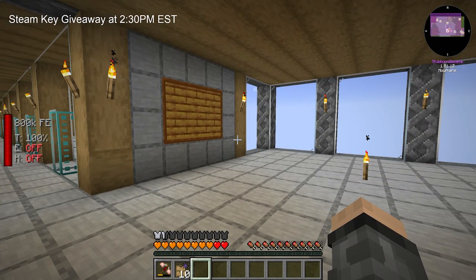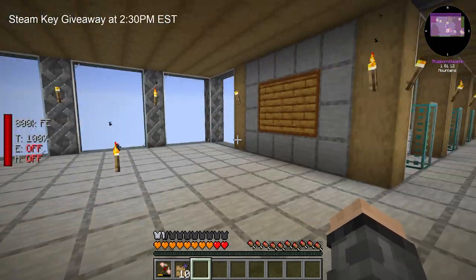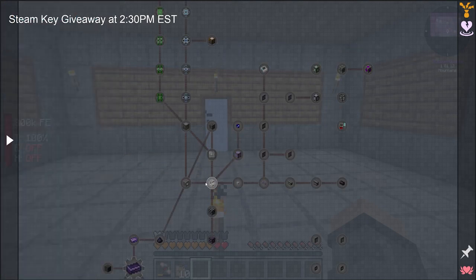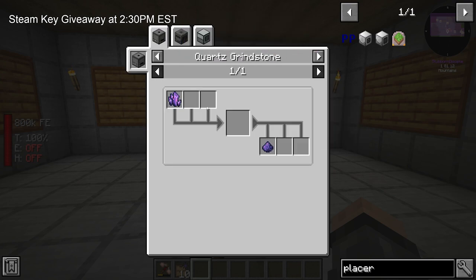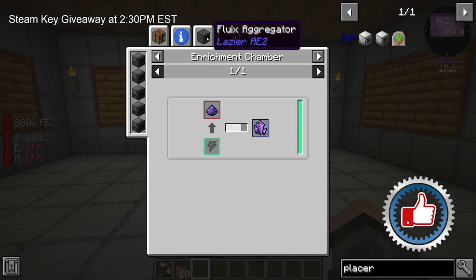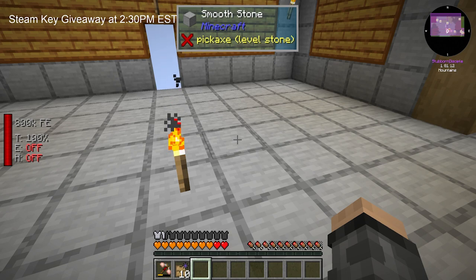So, in between episodes, some major changes. The first one is I added Refined Storage. Yes, I did. We're still going to do the Applied Energistics quest — we're going to get through it all — but as soon as I was able to get to the necessary points to do this, I met Mekanism so I can make the enrichment chamber. I think it was the original chamber. I was like, you know what? I'm adding Refined Storage. My preferred digital storage is Refined.